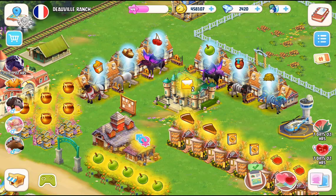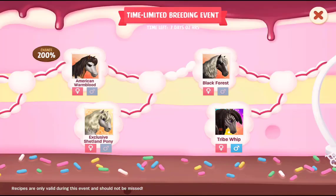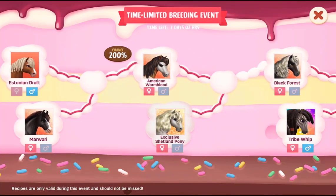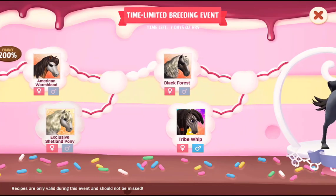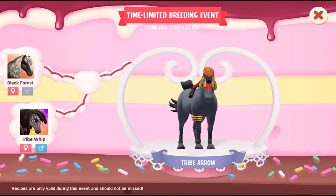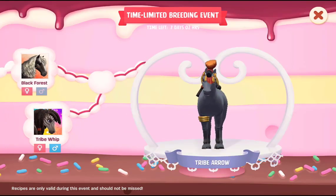Hi scrubs, hope you're well. We're back in Horsehaven World Adventures. For the exotic horses I was collecting, the one on the new breeding map was the Tribal Arrow. You need the Austrian Draft, the American Warmblood, the Exclusive Shetland Pony, the Black Forest, and the Tribe Whip — which we did get — to breed Tribe Arrow. So this is the horse we're going to try for, because I do have the required horses.